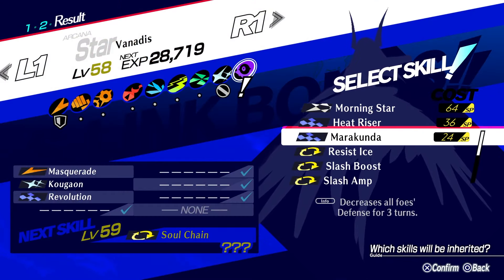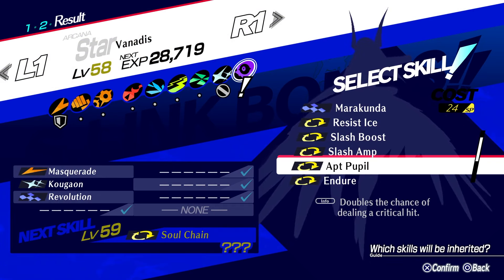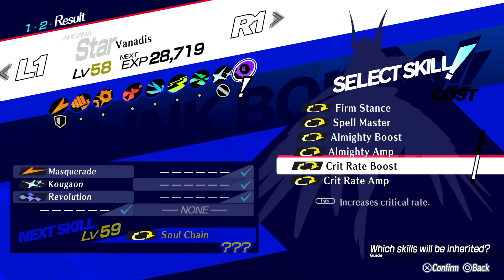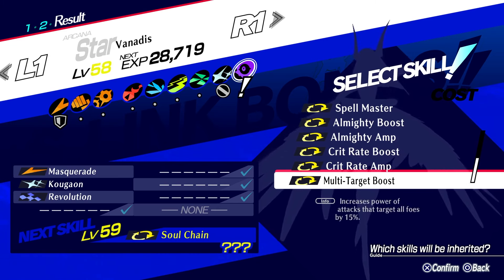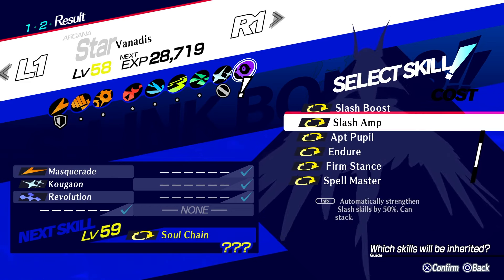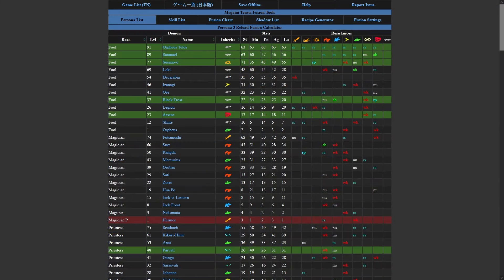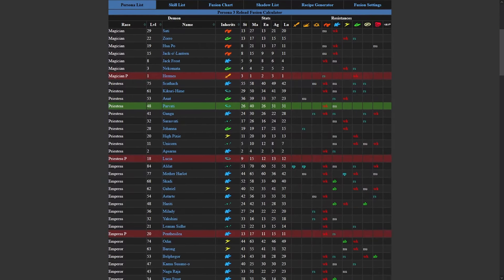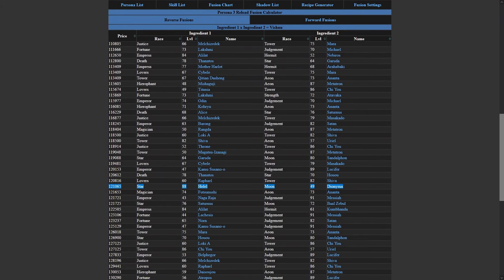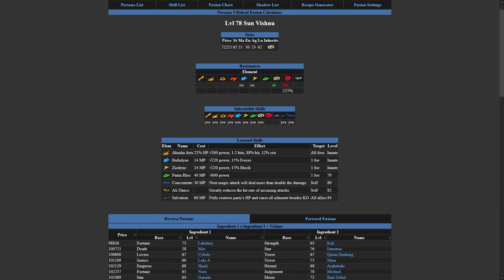With the other combo, right away we can see that we can get Slash Boost and Slash Amp, which is very good for damage. Apt Pupil is also there, along with the crit boosting passives — so this could be amazing. The only downside is that we can only take four skills. I would grab multi-target boost if I could, but I can just get a skill card for it later. And there you go — you've just built a slash damage dealing, crit dealing machine. You can use a fusion calculator to see all possible combos, skill inheritance options, and what skills personas learn at which levels. It's an extremely useful tool for people going for 100% completion or wanting to make certain builds for certain events.